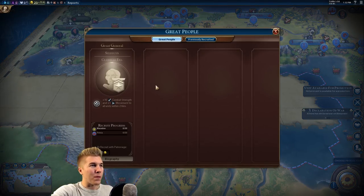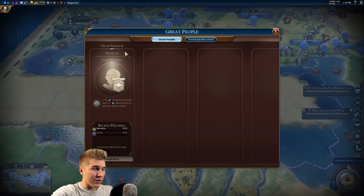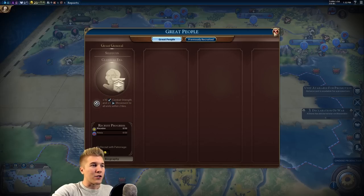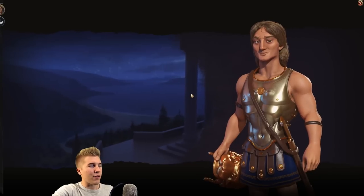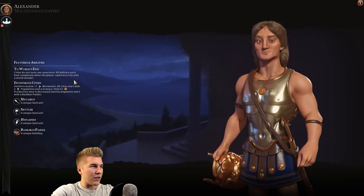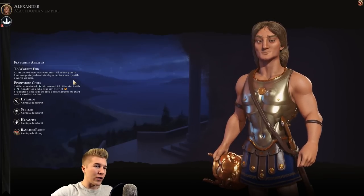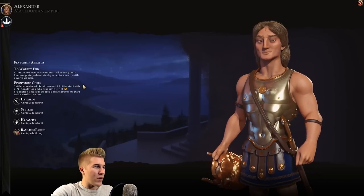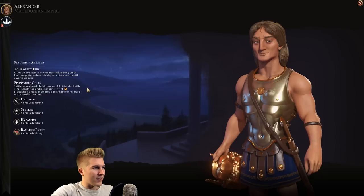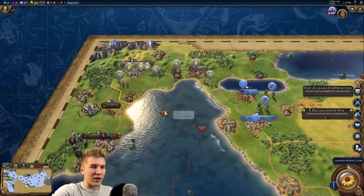We can generate great generals, though whoever this secondary general is still gives a pretty nice bonus, so we want to get to him as soon as possible. Playing as Macedon, all military units heal completely when the player captures a city with a world wonder. Athens actually has the Oracle, so we might want to keep Athens alive for a little bit. We get an extra movement point for settlers, instant two population and a granary, and district production time is decreased.